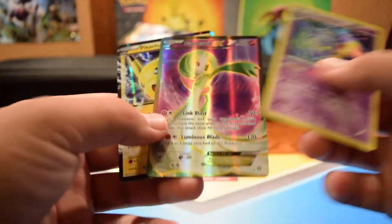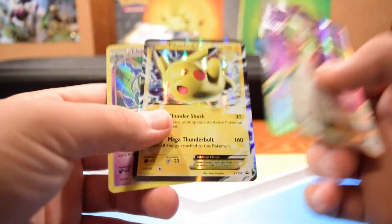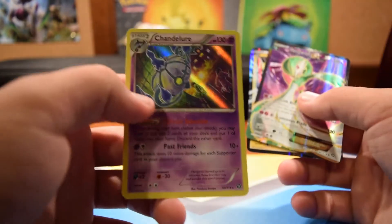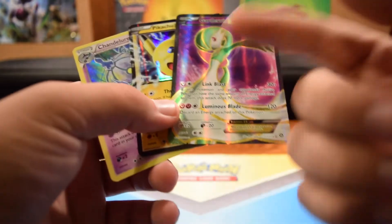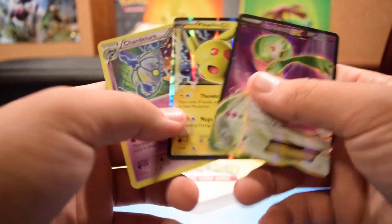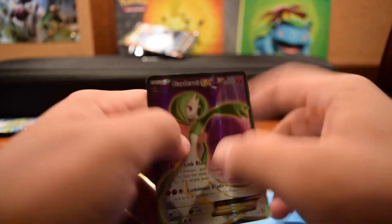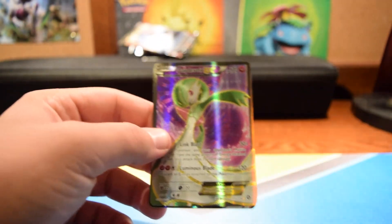I usually never get anything from Tins, so to get a full art is pretty crazy. The promo is really cool looking — it goes along with the other Pikachu that I have. And then Chandelure. For $20, you never really get your value out of this stuff. Gardevoir EX is not worth too much, Pikachu is worth only about $6 as the promo, and Chandelure is worth a dollar. I didn't get my money back, but that's usually not what I go for when I do Tins and all that.